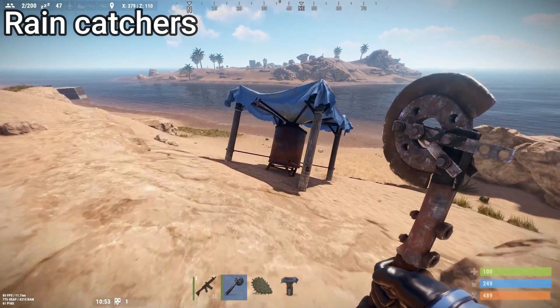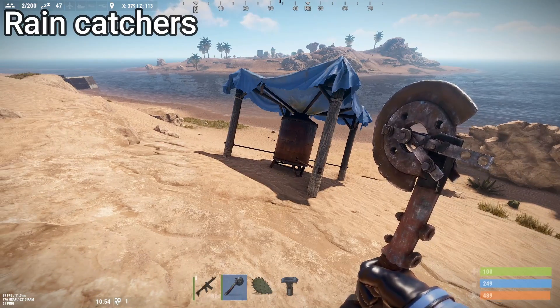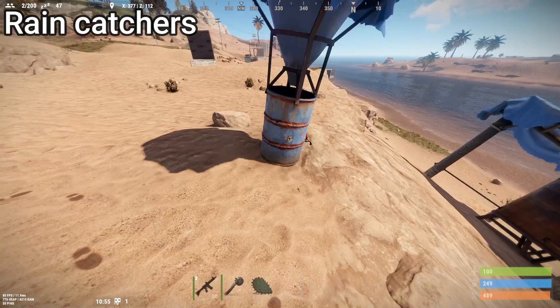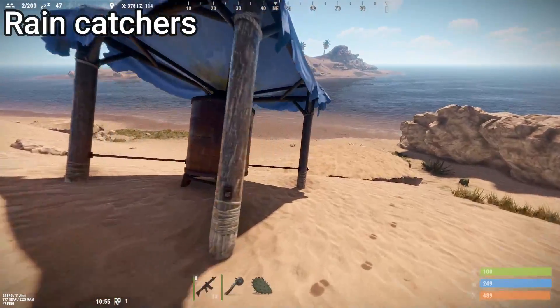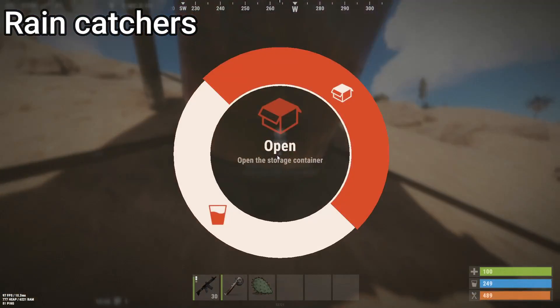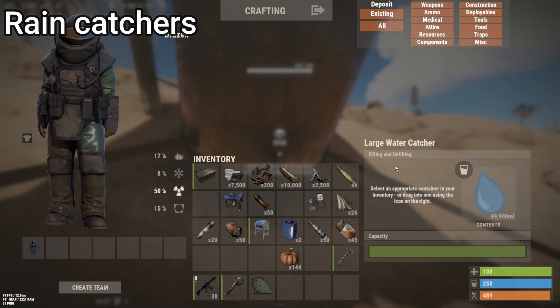My favorite way of getting water is actually a water catcher — just setting one outside your house. Every time you go in and out, grab a drink. It's the easiest way. There are several sizes: a small and a large. The longer they sit, the more water they gather. You can open them and transfer the water into a container.